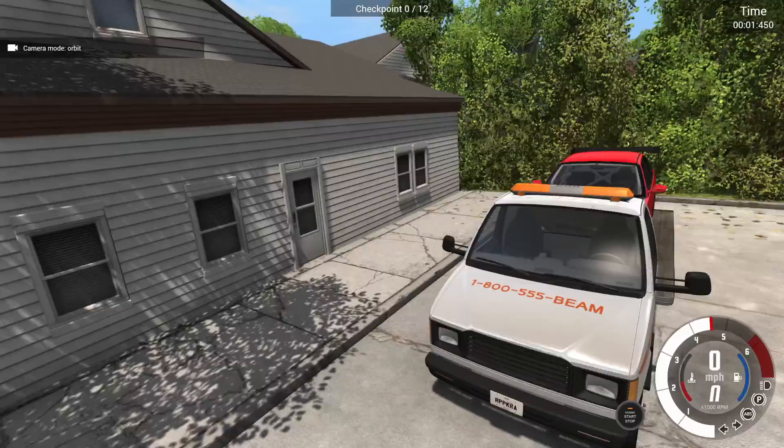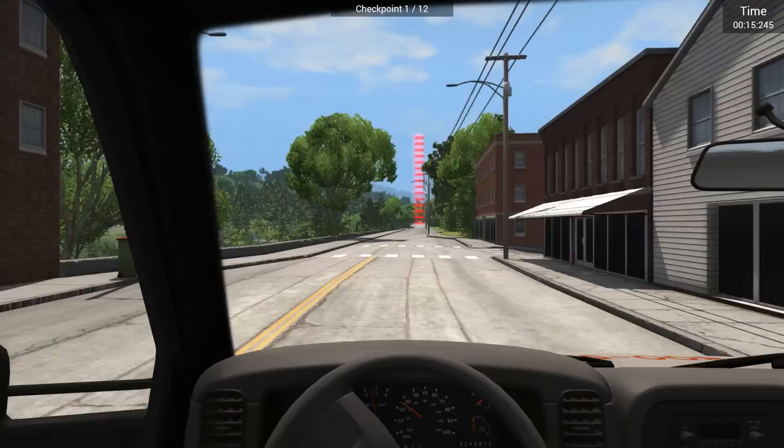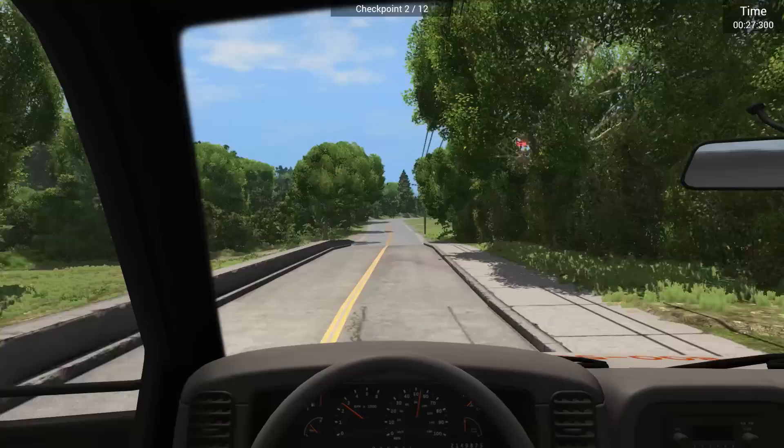Welcome back to BeamNG Drive. We're going to deliver my new fancy pants car out to the woods. Looks like nobody's out on the roads here today — I think it's a Sunday. We're going to see what we can do delivering my fancy new car out to my cabin somewhere in the woods. It's an automatic transmission. I'm playing with my Logitech G920 steering wheel. Hello again, friends and fans. Raptor here.